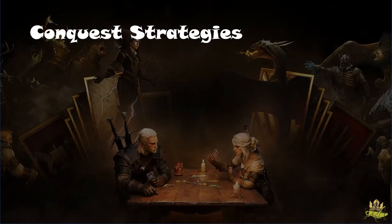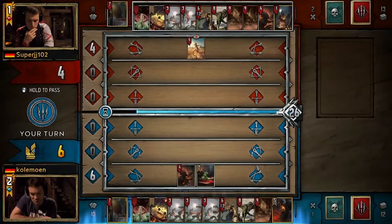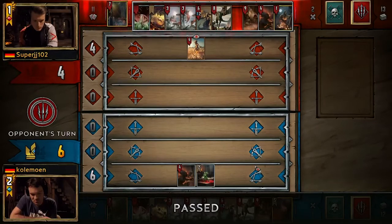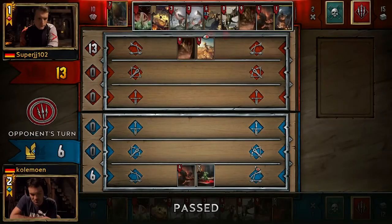There are 3 basic strategies to approach Conquest: hard counter 1 deck, dodging a counter, or using the ban to enable certain sleeper decks. Let's start with hard countering 1 deck, which is what Super JJ did against Colemon in the last Gwent Open. Since you need to win with every single deck in Conquest, it does not matter if an enemy goes 2-0 on you, because as long as he can't win with his last deck, then you win the tournament round.